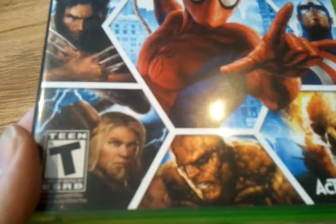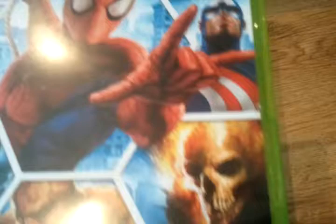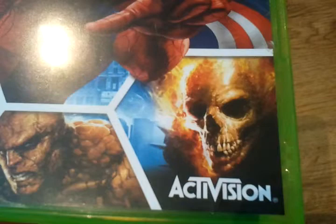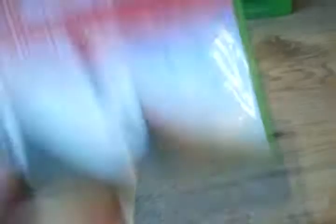Fable 2 is one of the first Xbox 360 games I owned — my character ended up being a fat evil son of a bitch, kind of like real life. Marvel Ultimate Alliance is an action RPG with Marvel characters — the box art features Elektra, Thor, the Thing, Spider-Man doing a weird hang gesture like he's going to a Metallica concert, Ghost Rider, Captain America without wings, and a strange-looking Iron Man.